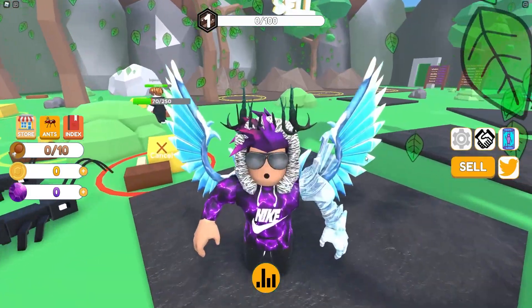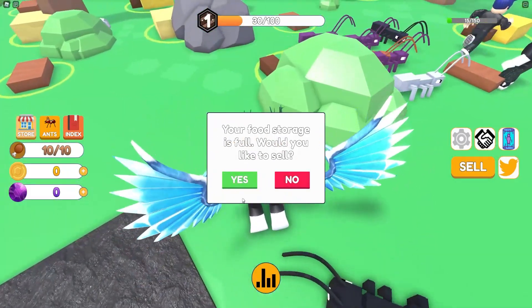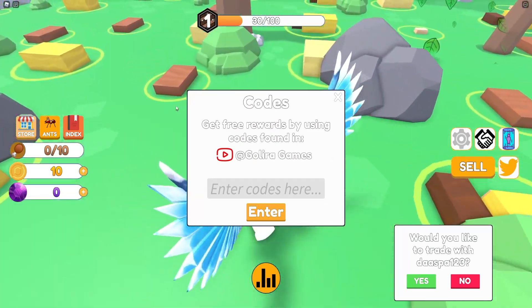Guys, if you do not know already how to claim codes in Army Simulator, what you want to do is go to the right side of the screen, click on the Twitter button, and then the code menu will come up.